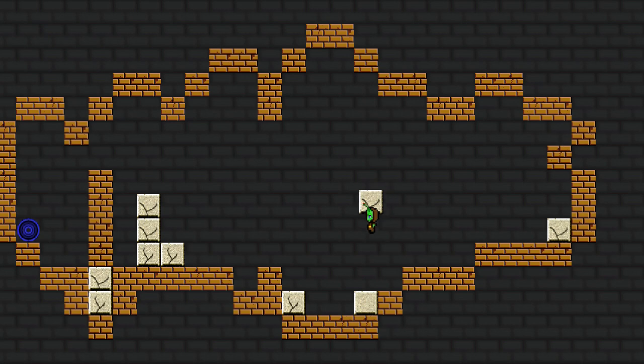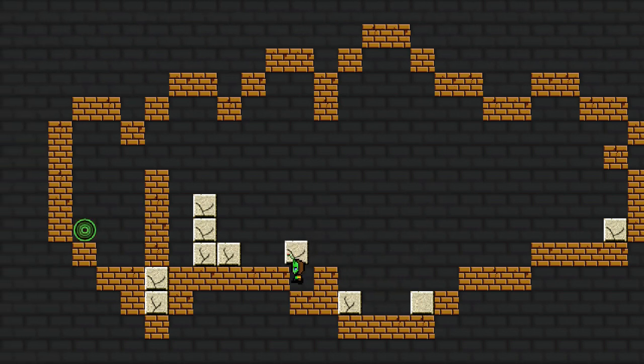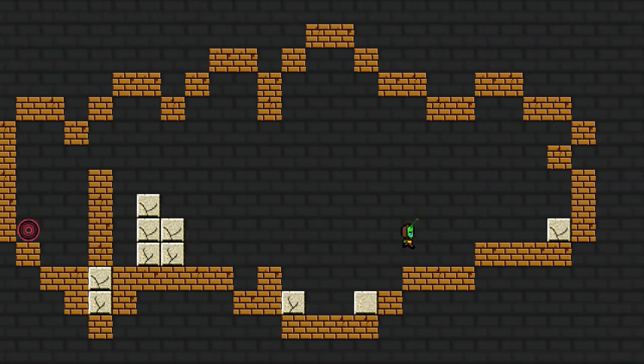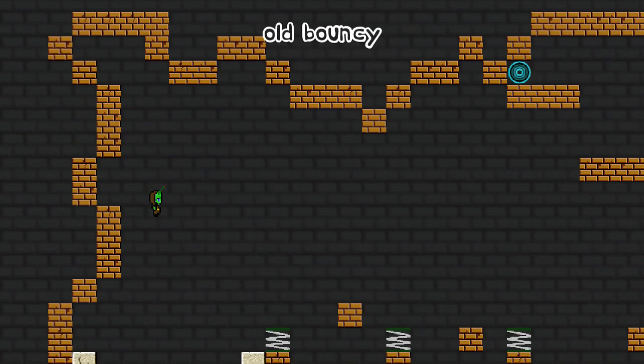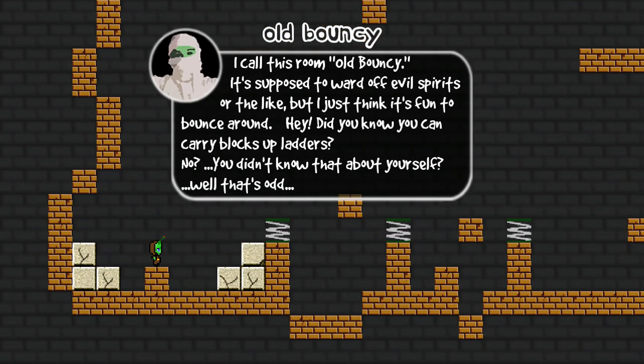Apparently the mummy's telling me how to get out of his pyramid. Apparently I'm not the first alien that's crash-landed here on Earth. If you're going to land on Earth, you might as well land on one of the giant structures — the Great Wall of China, the Grand Canyon, something you can see from space. I call this room 'Old Bouncy.' It's supposed to ward off evil spirits, or the like. I just think it's fun to bounce around.